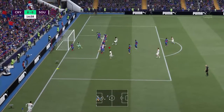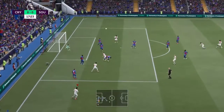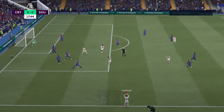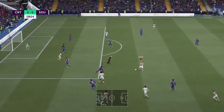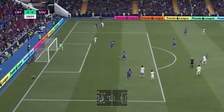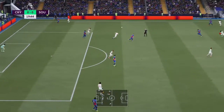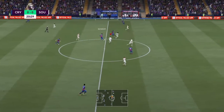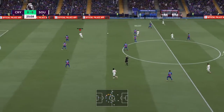Oxlade-Chamberlain with the cross — again finding Danny Ings. We keep possession via Theo Walcott. Oxlade-Chamberlain to Danny Ings but the Palace man does very well. 18 minutes gone — opening 11 minutes were brilliant by Crystal Palace, but since then it's been all Southampton. Loads of space here for Romelu — brilliant save once again from the Palace goalkeeper to keep the score at nil-nil. What a lively start to this game but it's nil-nil and I don't know how.